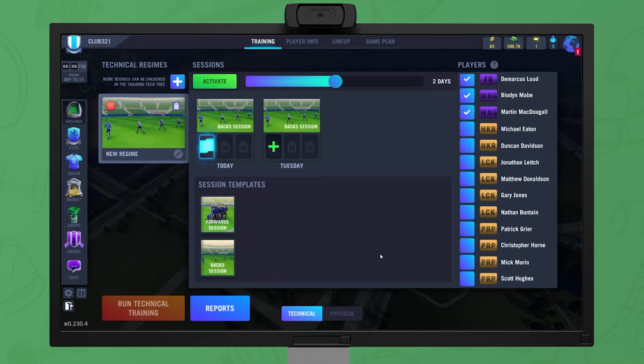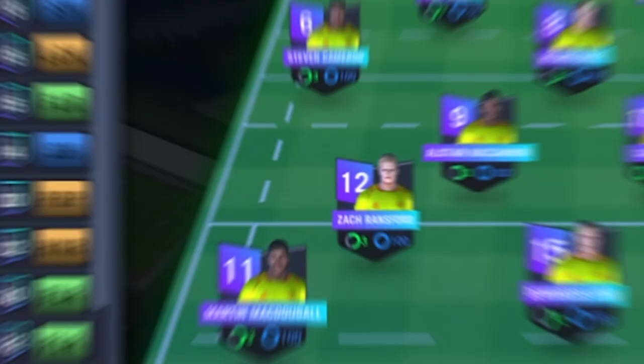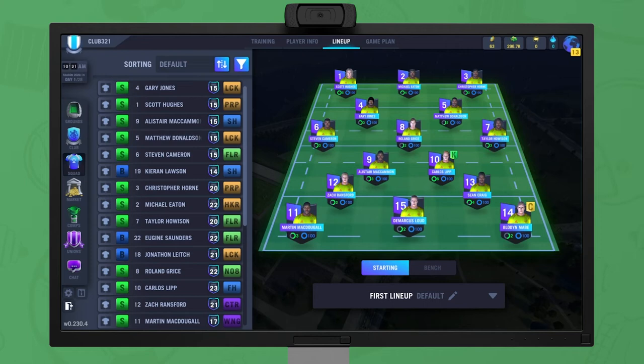To run a training, first click activate and then run training. You can only run training once each day, but it's good to add all players to at least one technical and one physical regime. Your lineup shows which players are going to be playing in future matches and the position they're going to be playing in. You can customize which players are in which positions by dragging their icon from one spot to another. You can also customize the kicker and the captain of the squad by dragging the K and C icons to other players.